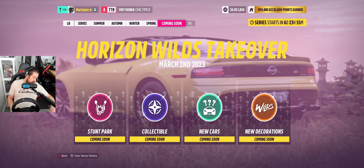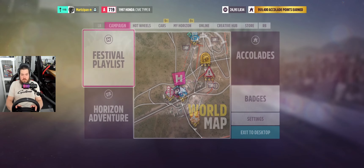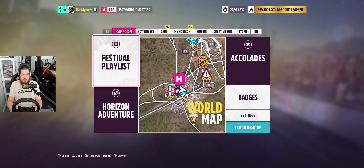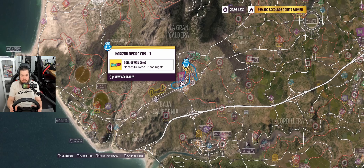The '97 Honda Civic Type R is track-ready — prove it by winning two road circuit events. Okay, buckle up ladies and gentlemen. We're going to use the wheel. It says win two road circuit events, so this is Horizon Apex Racing — they need to be circuits.